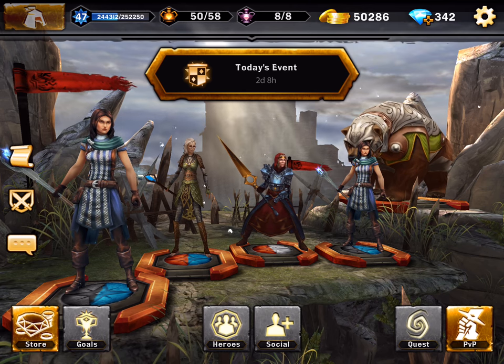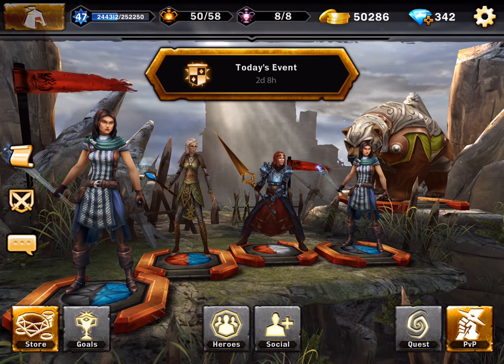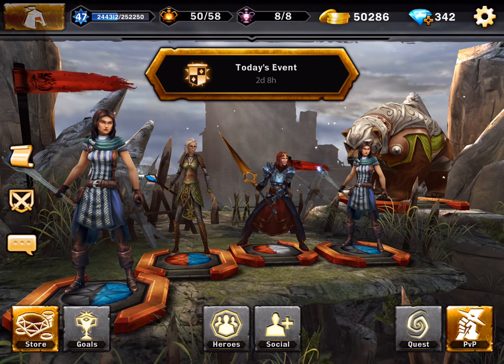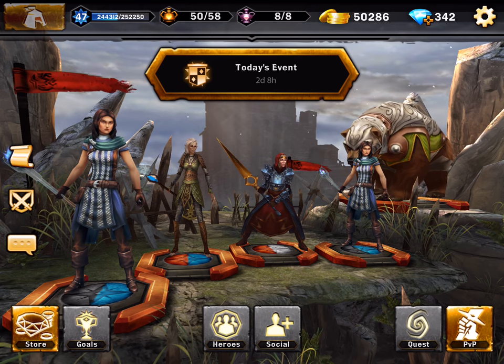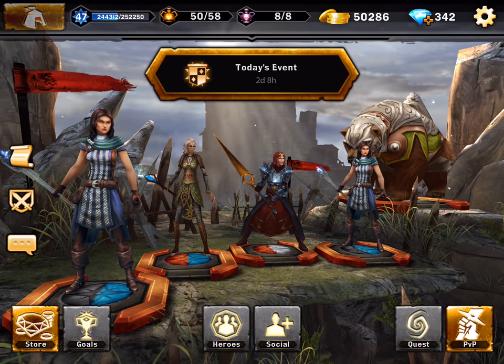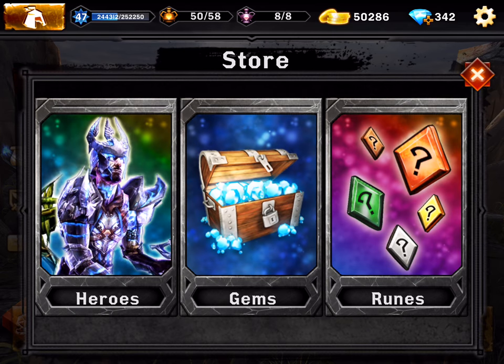Welcome back to a very special episode of my noob account. In the top right corner I got 342 gems, and on the other side I got 50,000 gold. I have 50 energy and 8 PvP. Let's start out by going to the store.